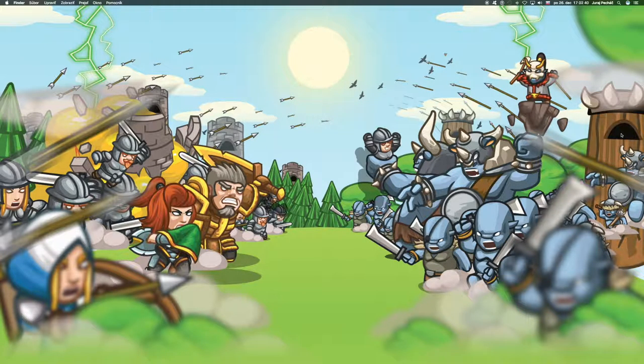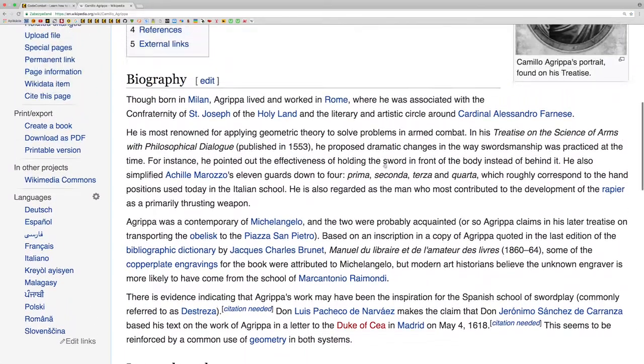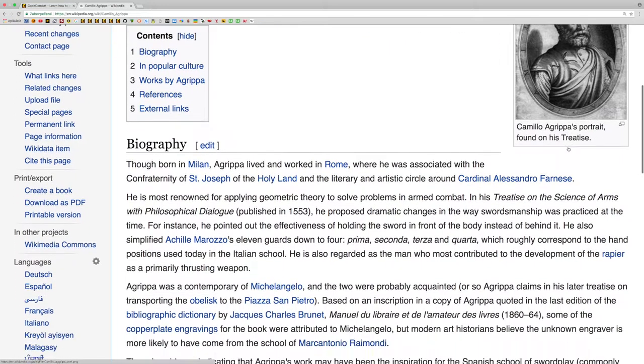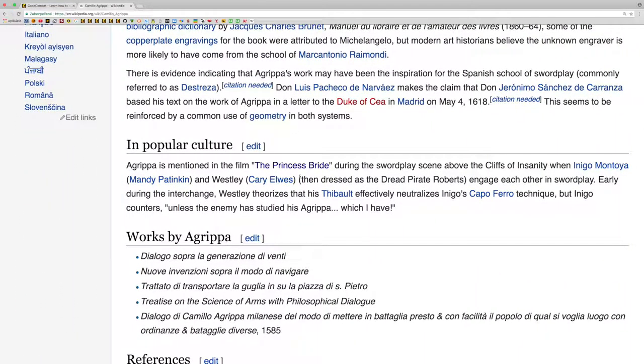Welcome to the next part of the series of programming with Python. We are in the incredible middle of the game, and I'm looking forward to the name of Agripová obrana. Agripová obrana is a Renaissance swordsman whose name is mentioned in the movie Princess Bride.